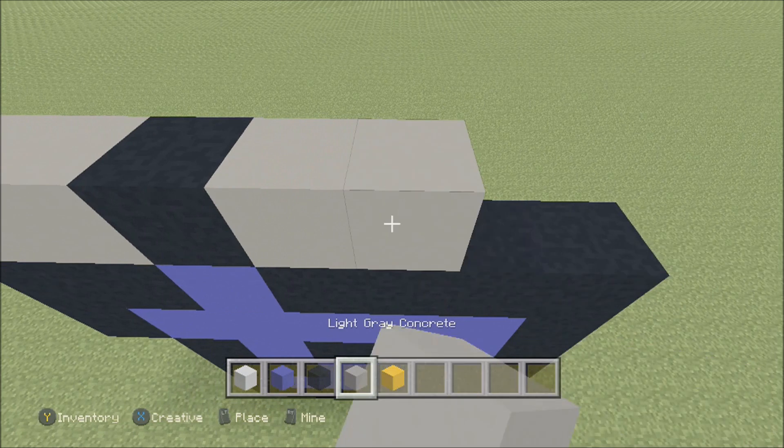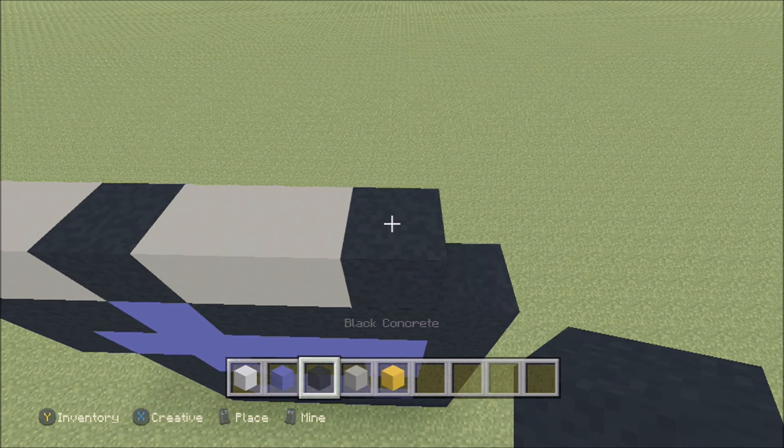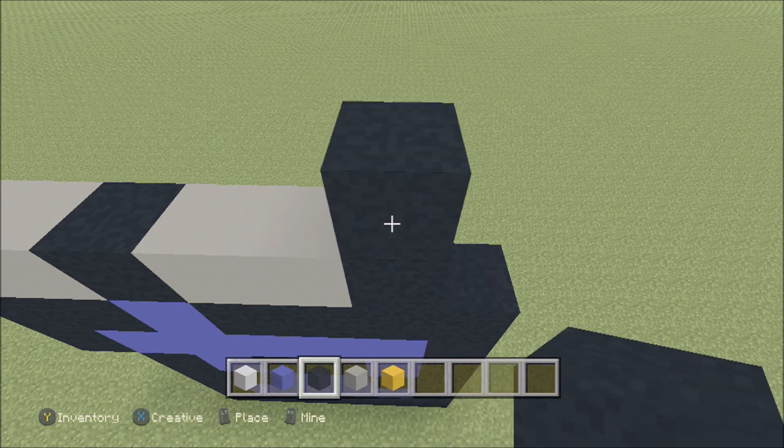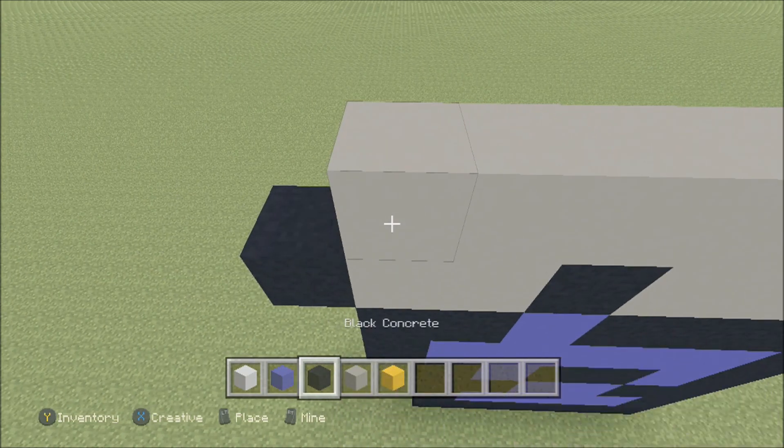Two light gray — one, two — and then a black. Build up here on the right above this black with a black. To the left add five light gray — one, two, three, four, five — and then a black.